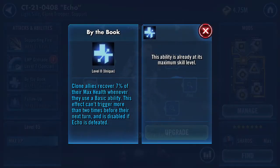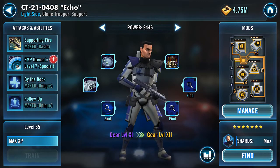His By the Book: clone allies recover 7% of their max health whenever they use a basic ability. This can't be used more than twice in one turn and it's disabled if Echo is defeated. Most uniques basically go away when the character is defeated — they specifically stated here just to let people know, so you don't start attacking with Echo gone thinking, where's my healing? It's gone as soon as Echo dies. This ties in a lot with the 212th attack from Cody — everyone's getting a lot of health and protection regeneration with the Cody Zeta, thanks to the 212th attack and Echo's By the Book.